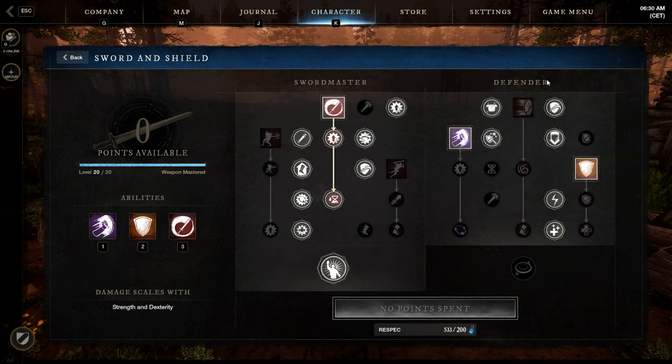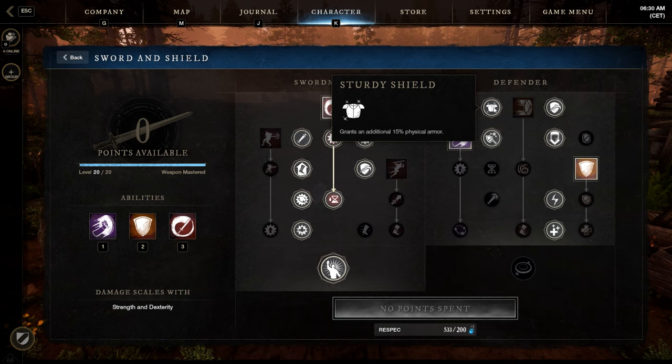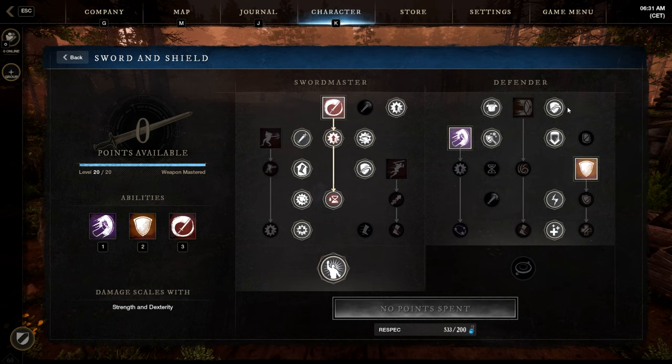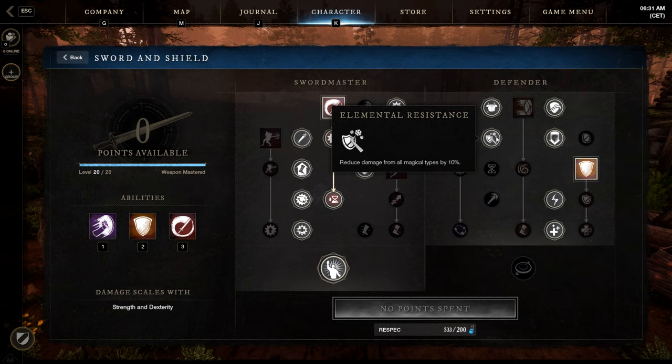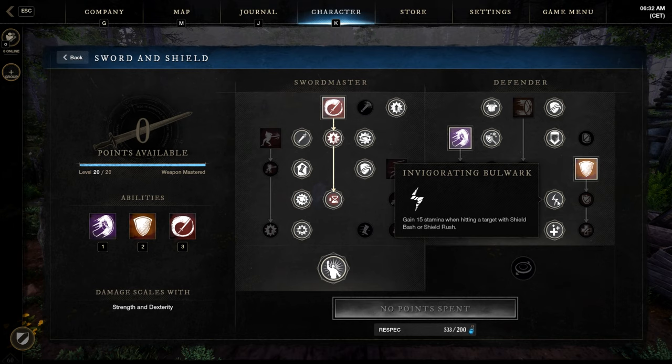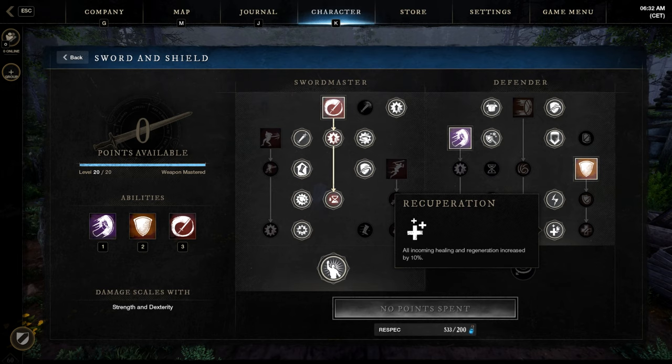Now let's look at the right tree, Defender. Sturdy Shield grants 50% more armor — pretty nice. Sturdy Grip reduces stamina damage by 15%, but only on melee attacks. Elemental Resistance reduces damage from all magical types by 10%. Defensive Training — when you're blocking, take 10% less damage for 45 seconds. Invigorating Bulwark — gain 15 stamina when hitting a target with Shield Bash or Shield Rush. Recuperation — all incoming healing and regeneration is increased by 10%, a super powerful passive, definitely needed.